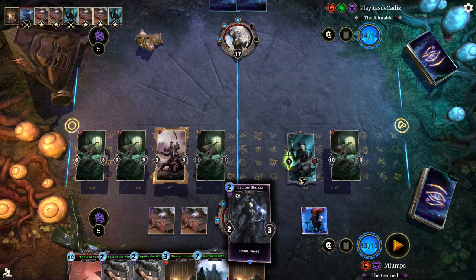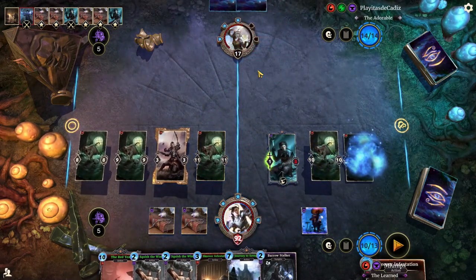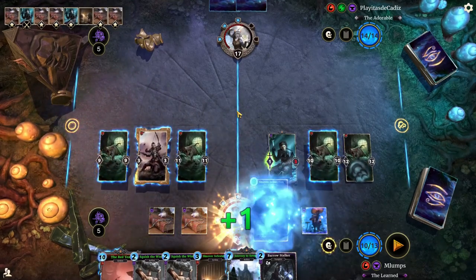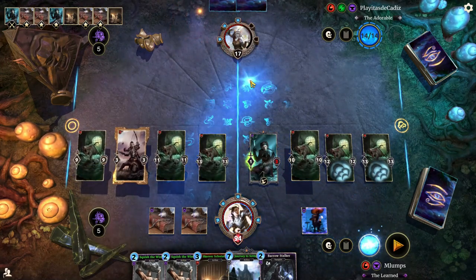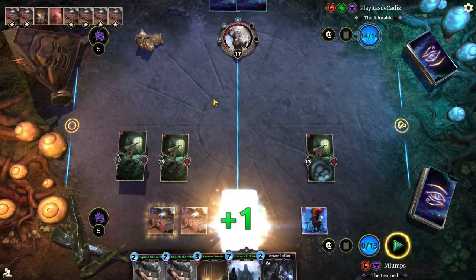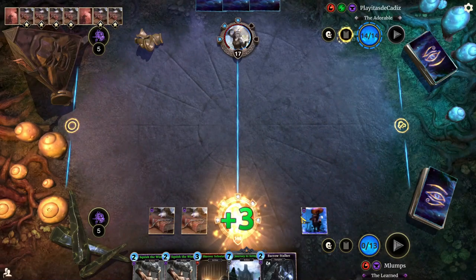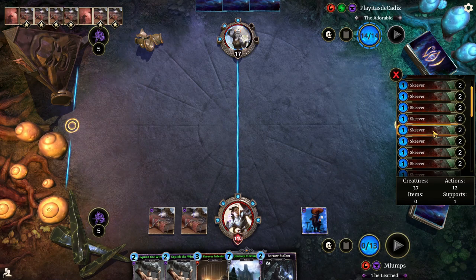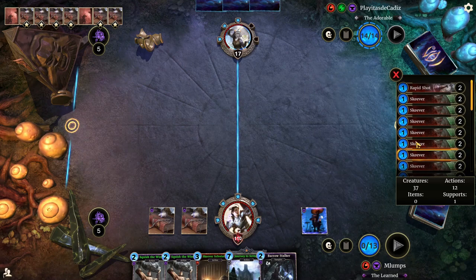From here on out, any Skeever we pull will survive the Red Year. Should I nuke the board and then Journey to Sovngarde? Might be evil, but what other opportunity am I going to have? We play the Red Year, sacrifice one, and then play the Red Year again with Betray. We're at a solid 110 health. Let's count: 1, 2, 3, 4, 5, 6, 7, 8, 9, 10, 11, 12, 13, 14, 15, 16, 17, 18, 19, 20 Skeevers in our discard pile, with a total of seven Skeever Infestations.